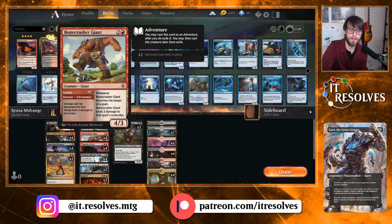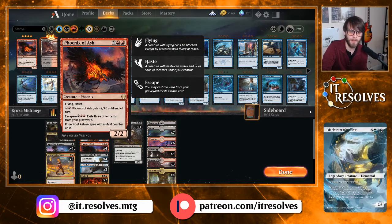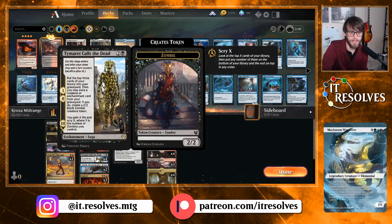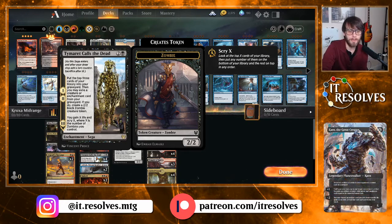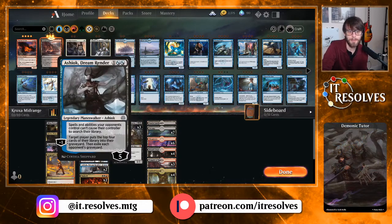Bonecrusher Giant is a great way to deal with early game threats and is just a really nice three drop as well. Phoenix of the Ash is obviously great with this stack — the escape mechanic comes in handy but it's also just a nice early game beater, one way to get through for a lot of damage especially with that fire breathing effect. Tamarite's Call is a nice way to gain some life and deal with graveyard stuff you're pitching, and also get some 2/2s out there.